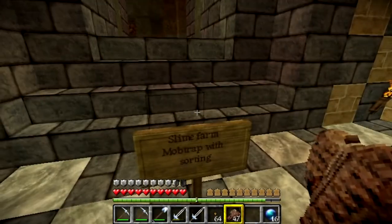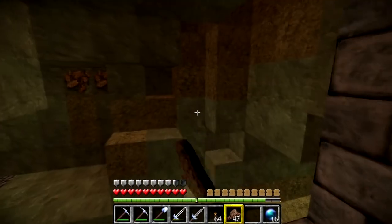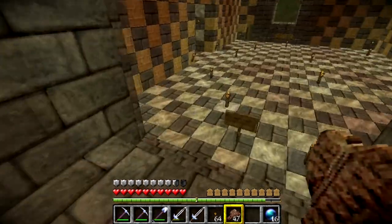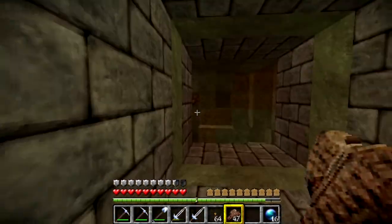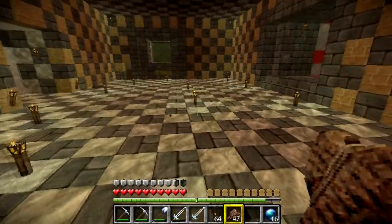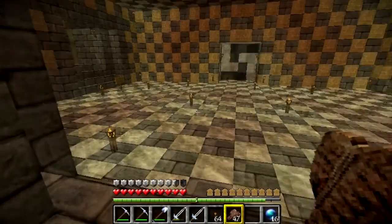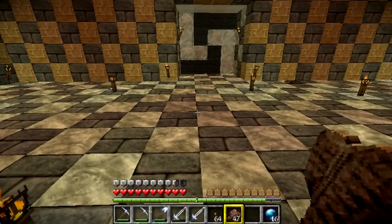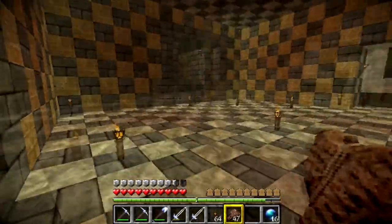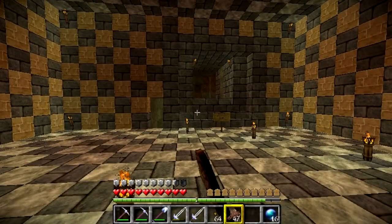Over here I've got my slime farm and I want to build another mob trap with mob sorting. At least I want to sort out creepers so I can kill them with my looting sword. I also made a new crusher design with the dispensers using the new dispenser features — you can dispense lava and water now. I just need one repeater and three pieces of redstone and you've got your crusher, not a big repeater chain. We will come to that later.